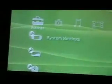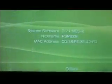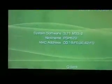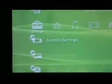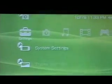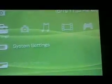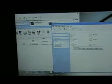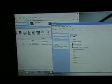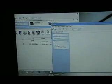All right, now you can check it. Now what you want to do is go back to your PC again, and you want to get the 1.50 kernel update 2. Now that you're back on your PC, go back to your PSP folder, to your game folder — you want to erase the update folder again, erase it, get it out of there.